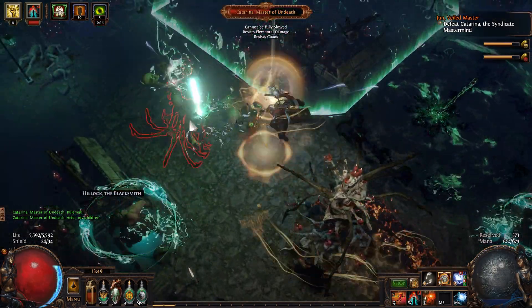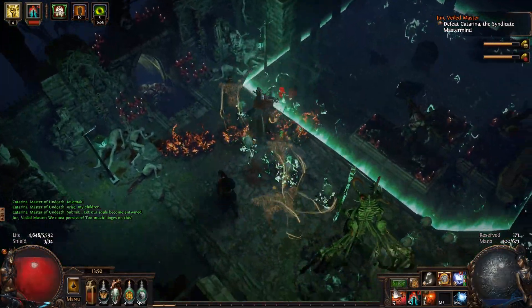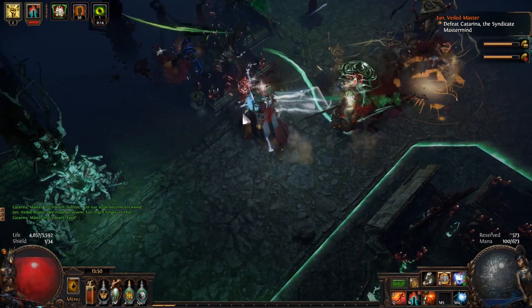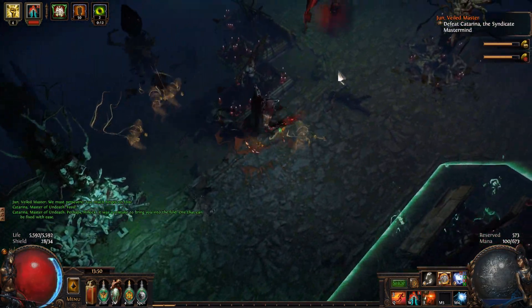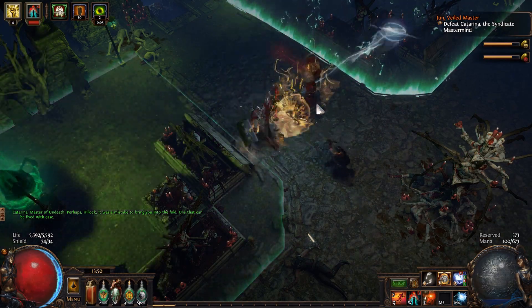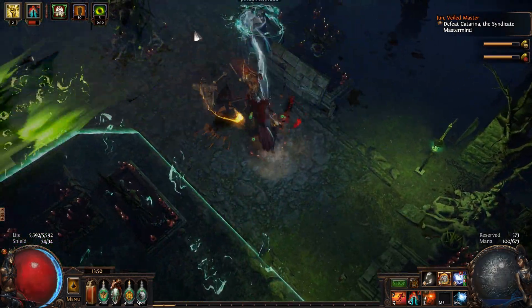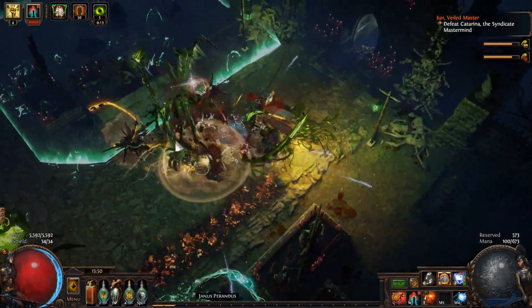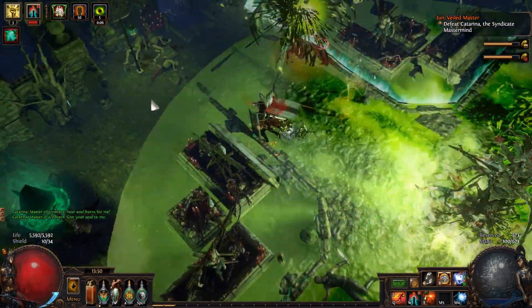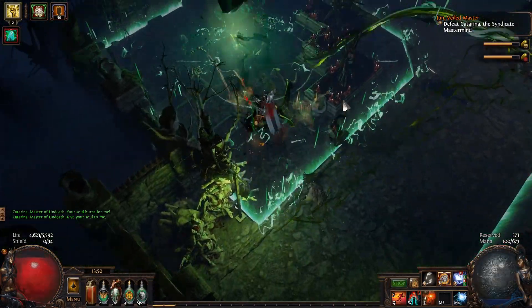Let's wrap this up with some final thoughts. I know that this build is far from original, especially on this channel — the channel banner actually has my first Spectral Shield Throw character posing in it. It is one of my favorites if not my favorite build of all time, so reheating it for this upcoming league seemed like the best choice. As we've seen in the past, it has room for continuous upgrades in both the defense and damage departments, especially if you get a thicker shield. The build is also pretty chill — clearing rooms takes little effort thanks to the chains from the skill, and enemies pop if they die thanks to Bleed.